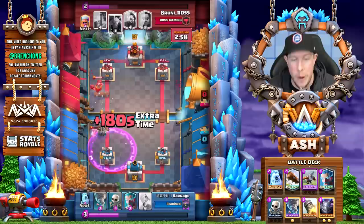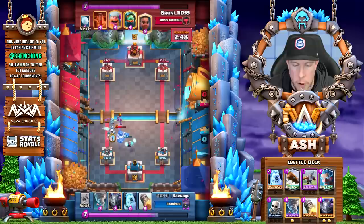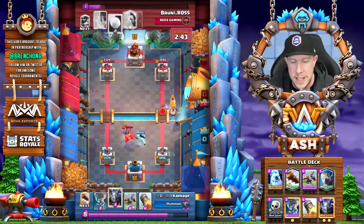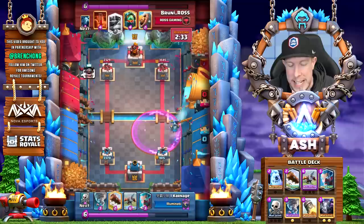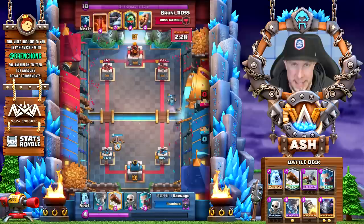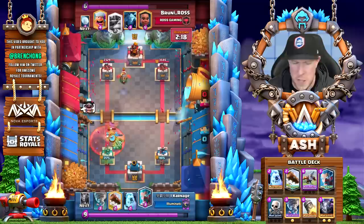He's able to out-cycle the mega knight, forcing a very quick barbarian barrel. He goes in with another expo and cycles all his cards again. Back here he defends very easily — skeletons distract that final minion, kite opposite lane. He has ice golem ready for the lumberjack and ram rider push, uses his rocket there for a nine-for-six elixir trade, taking care of both the lumberjack and the ram rider. Then he goes with the defensive expo and baits out the opponent's poison.